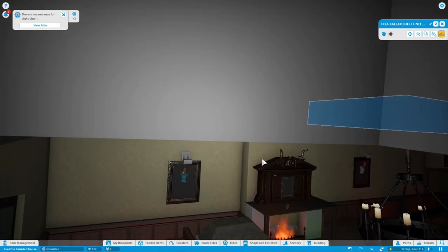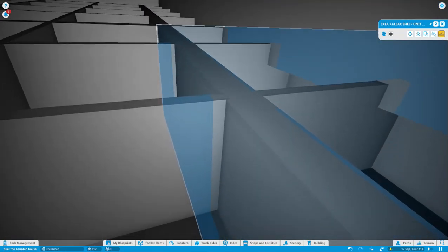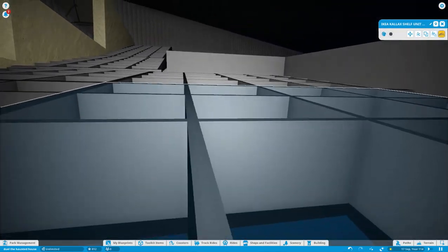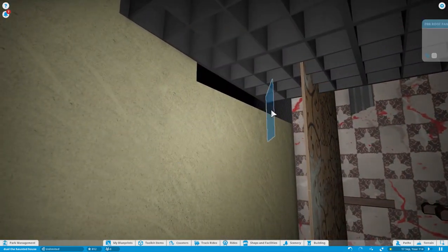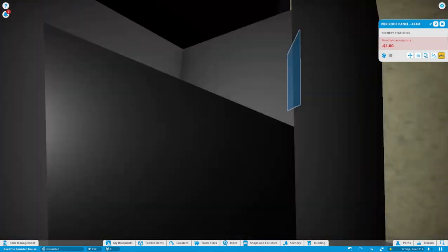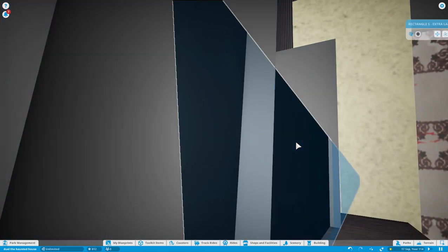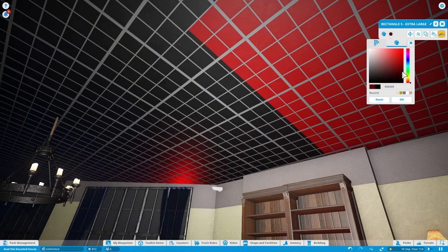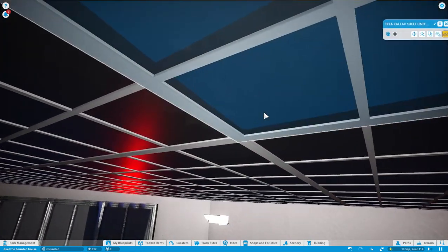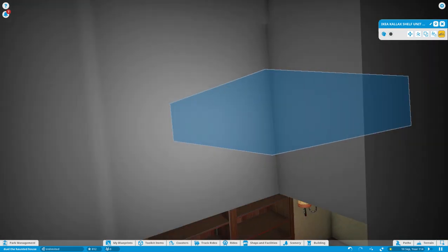I might not do the ceiling because I've got a lot of work to do here, but I actually need to change the color of the ceiling to like a more red color. There we go - it's like this red color. There we go, it's looking a lot more realistic, this queue line now.